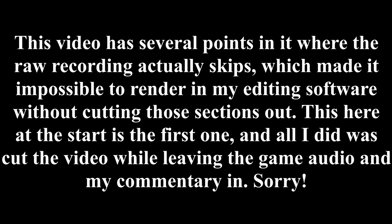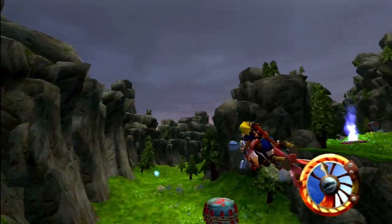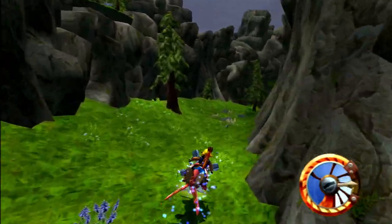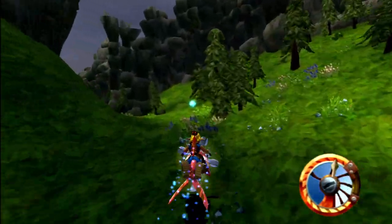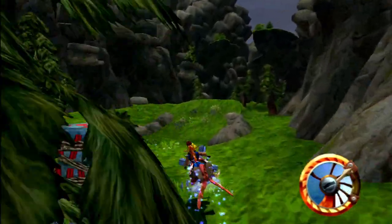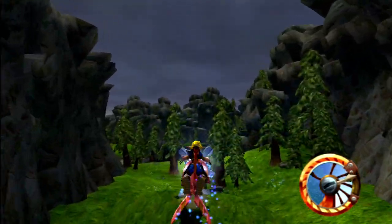Hey everybody, what's up? Piesnel6Date here and welcome back to our let's play of Jak and Daxter: The Precursor Legacy. In the last episode, we finished up everything we had to do in the Spider Cave and then moved on to Snowy Mountain where we unlocked every yellow eco vent in the world, thanks to a switch like in Forbidden Jungle. This time, after all that, you might be wondering what the heck it is that I am doing in the Mountain Pass right now.